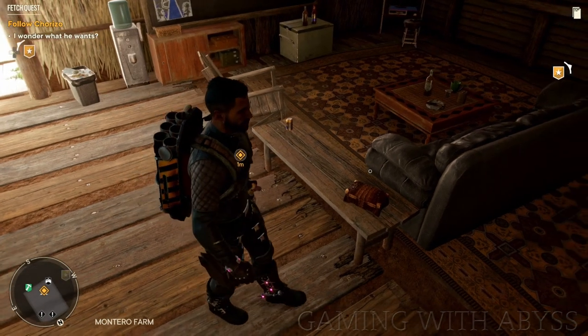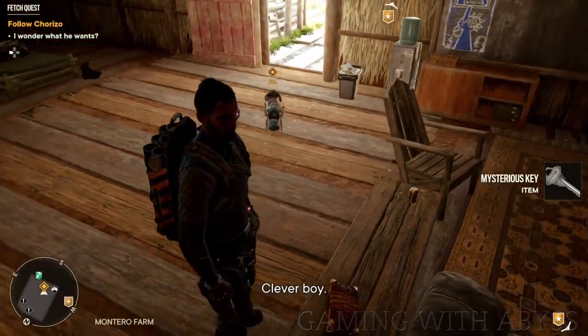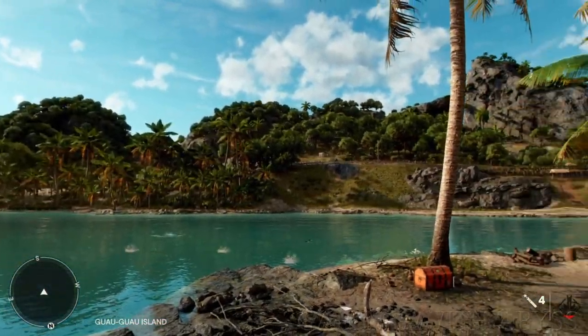Also, Chorizo is going to show you an item box that has a mysterious key. This key you can use on the first island. I'm going to quickly show you the location to the chest where you can use this key, and in it is a unique rifle.